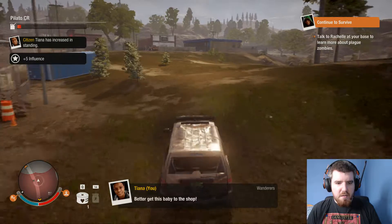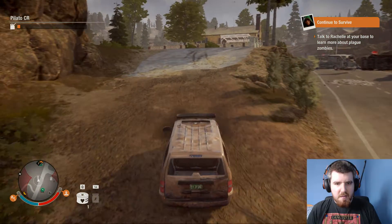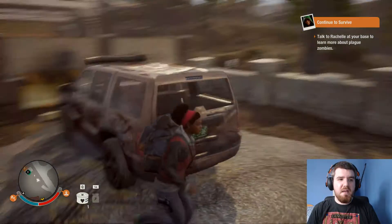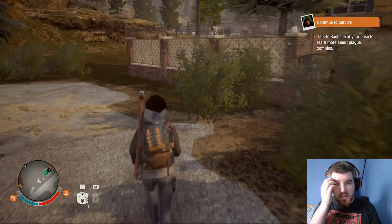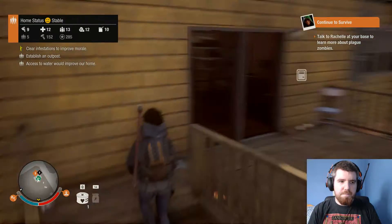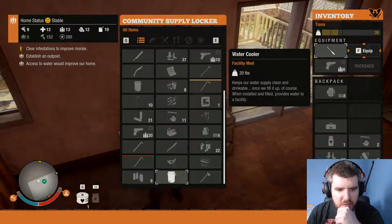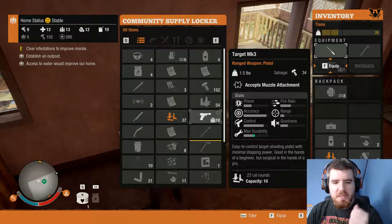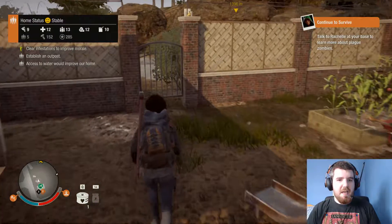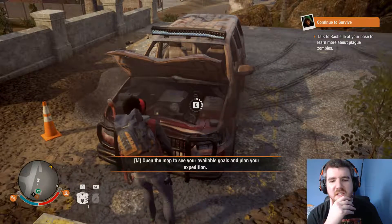You better get this baby to the shop — yeah, I know, I'm well aware. But we're nearly home. I can't remember if we had another vehicle repair kit in our supply cache. We do — great. Don't think we had any more fuel though. We can at least go and repair the vehicle. I'll say this: I like how comparatively sturdy the vehicles are in this game compared to the first one, because in the first one they felt really paper thin.